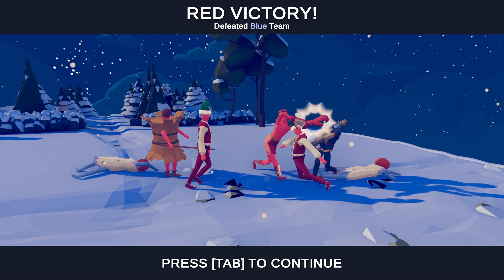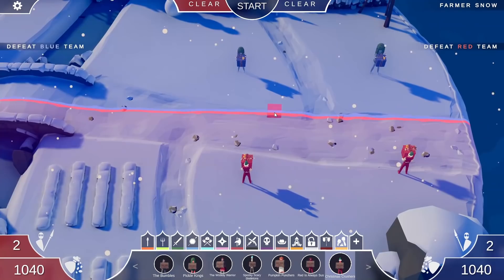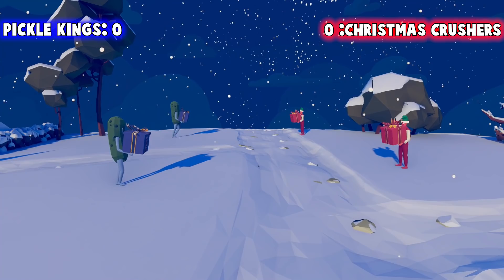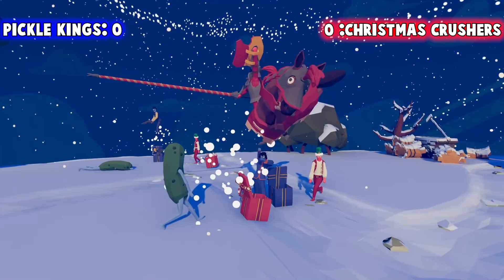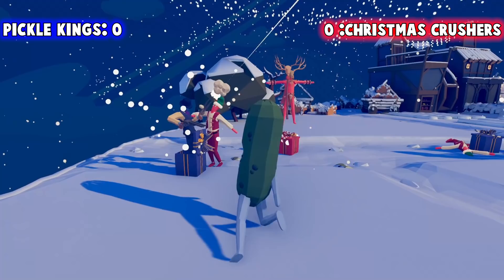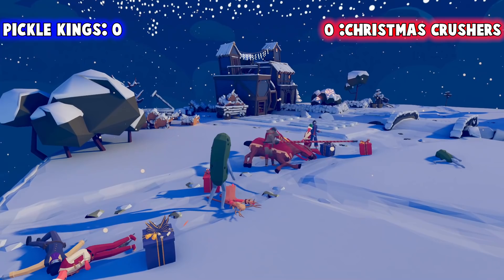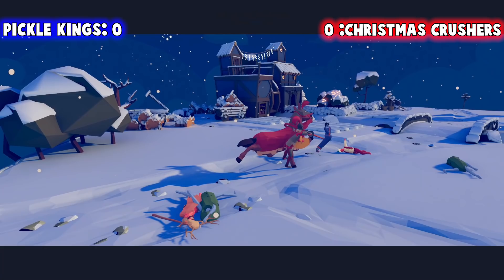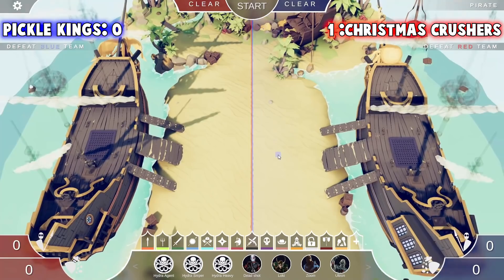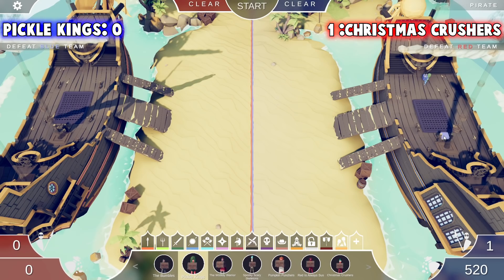The Pickle Kings versus the Christmas Crushers for the championship — kind of fitting for the time of year on this snowy map. Maybe home field advantage? We'll do best of three across different maps. A jouster came out, plus a googly-eye backflipper and a gunslinger — but a bone guy appeared too and died. Red victory! It was home field advantage. We must go to a different map — how about the pirate map? Putting the Christmas Crushers on red and the Pickle Kings on the boats.